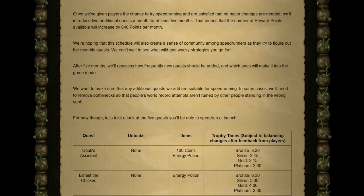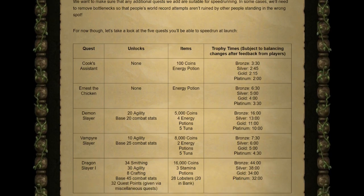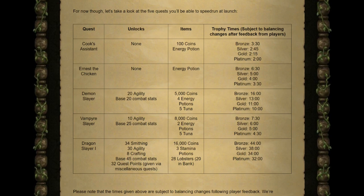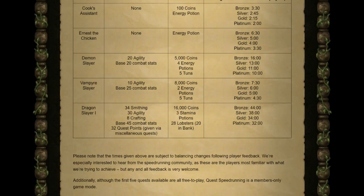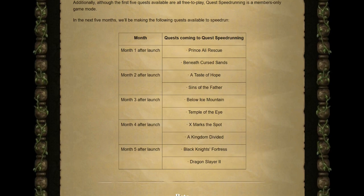They want to ensure additional quests are suitable for speedrunning, removing bottlenecks so world record attempts aren't ruined by other players. The 5 launch quests are Cook's Assistant, Ernest the Chicken, Demon Slayer, Vampire Slayer, and Dragon Slayer 1. These are subject to balancing changes based on feedback, and despite all being free-to-play quests, Quest Speedrunning is a members-only game mode. The 5-month release schedule follows: Month 1 — Prince Ali Rescue and Beneath Cursed Sands; Month 2 — A Taste of Hope and Sins of the Father; Month 3 — Below Ice Mountain and Temple of the Eye; Month 4 — Ezmark's The Spot and A Kingdom Divided; Month 5 — Black Knight's Fortress and Dragon Slayer 2.